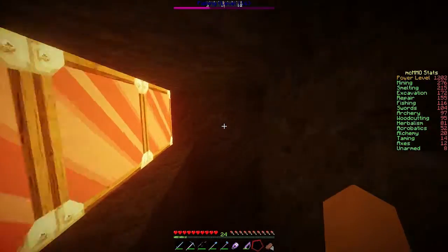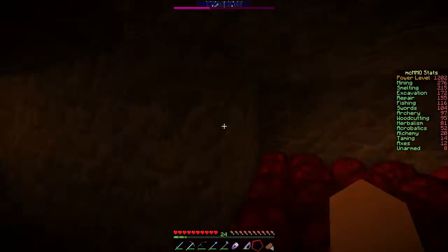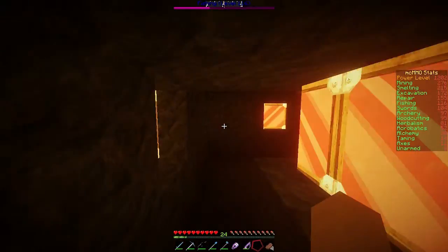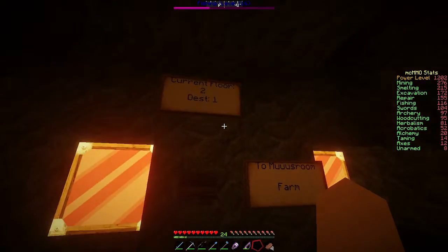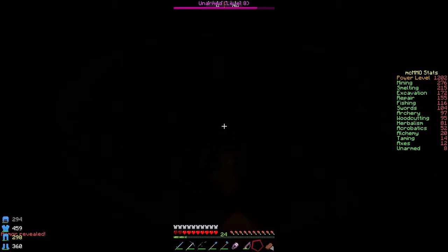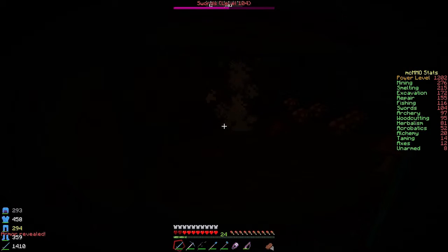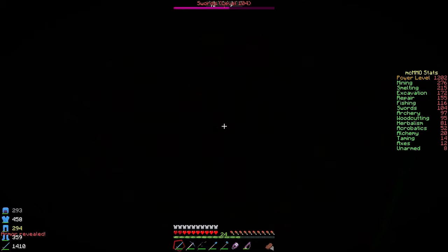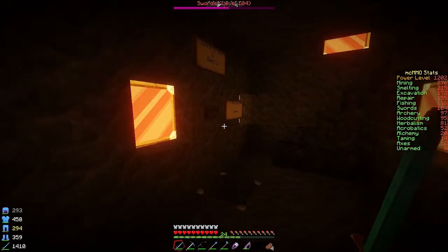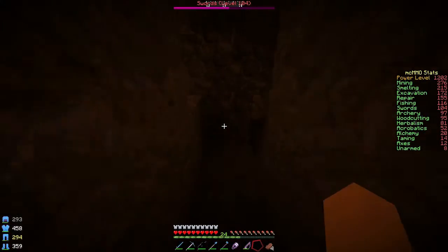Just a quick video for today — I don't know if I've really shown anybody my castle and what it has. There's my little nether wart farm for potions. I have a mushroom farm that I can't get working because I'm an idiot, so I'm going to have to watch a YouTube video on how to do that. It's down there — I can show you but it's going to be very dark. I don't know if it's a light level thing or a block size thing, but I cannot get that mushroom farm to work. If you have any idea how to do it, please leave a comment in the comment section.